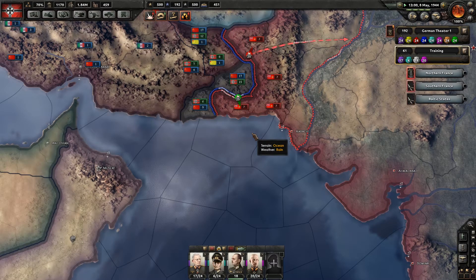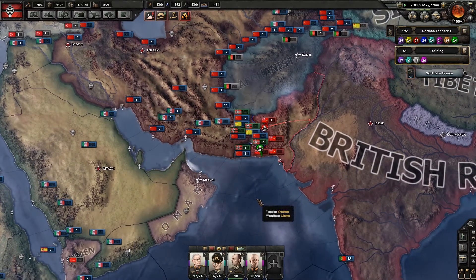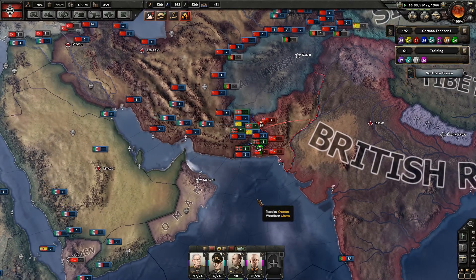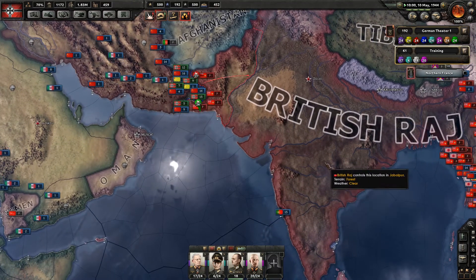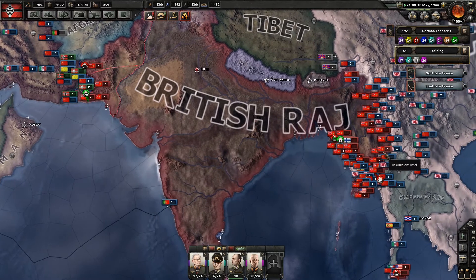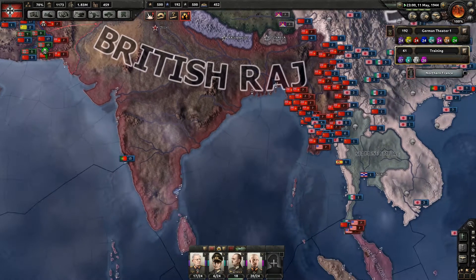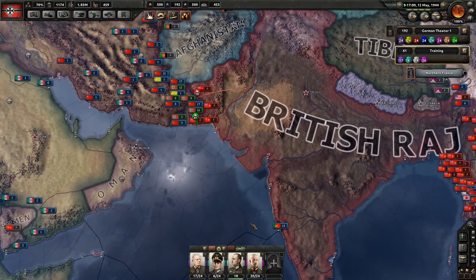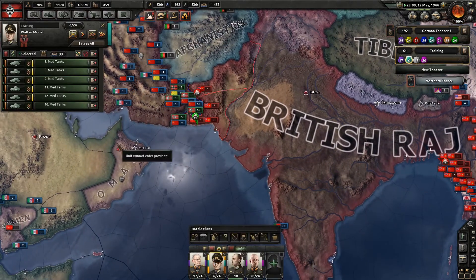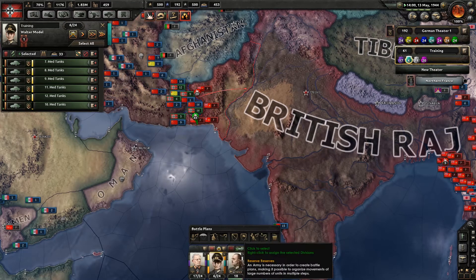We've finally managed to get our tank division over to the British Raj after managing to take out Saudi Arabia, Iraq, and Iran. So we've had a clear path now to get our units through. Obviously British Raj are going to be defending very, very hard. They've also had a lot of US troops over there, but they're all occupied on the east border with Japan. So I'm hoping that Japan can sort of keep them in check.